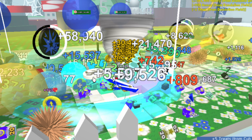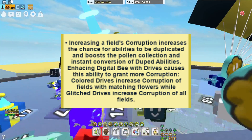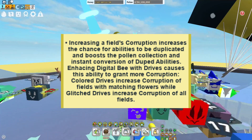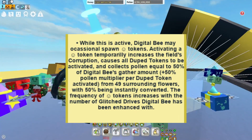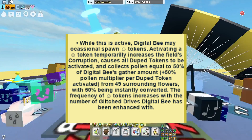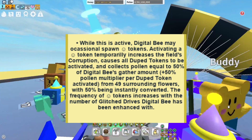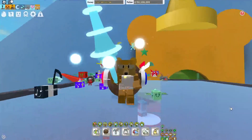Increasing the field's corruption increases the chance of abilities to be duplicated and boosts pollen collection and instant conversion. Enhancing the Digital Bee with drives causes this ability to grant more corruption — colored drives increase corruption of fields with matching flowers, while glitch drives increase corruption of all fields. While this is active, the Digital Bee may occasionally spawn tokens; activating a token temporarily increases the field's corruption, causes all dupe tokens to be activated, and collects pollen equal to 50% of the Digital Bee's gather amount. The frequency of digital tokens increases with the number of glitch drives the Digital Bee has been enhanced with.